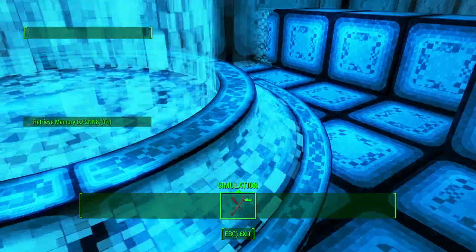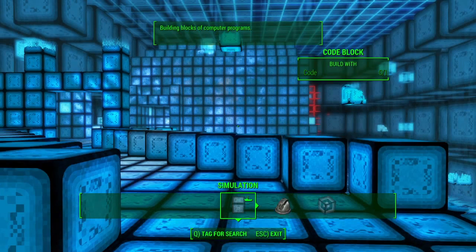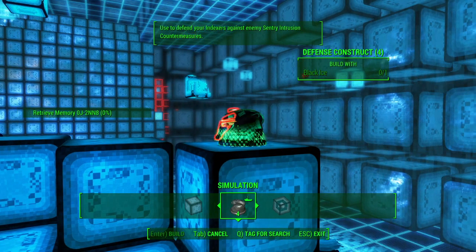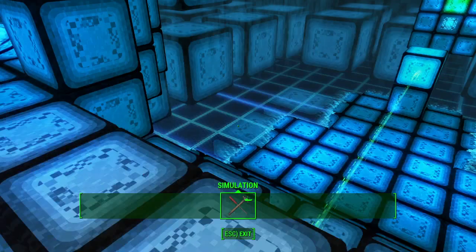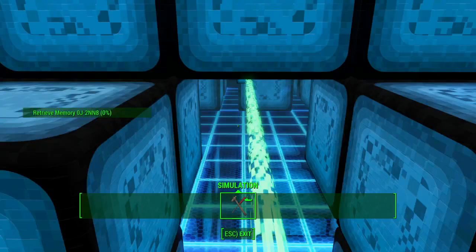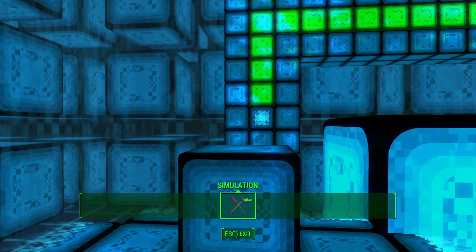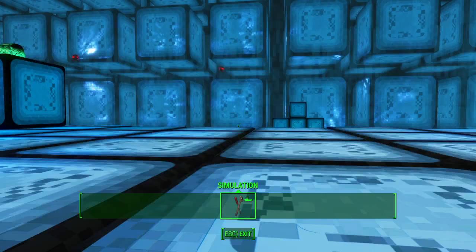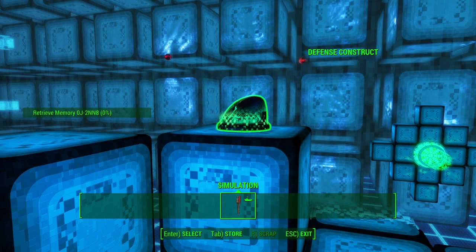Hello again, now we are in puzzle number two. In these puzzles it's very important to see this sheet — this is the cube that blocked the signal. And you can place a turret right there.